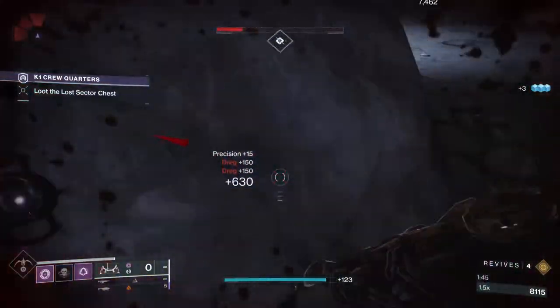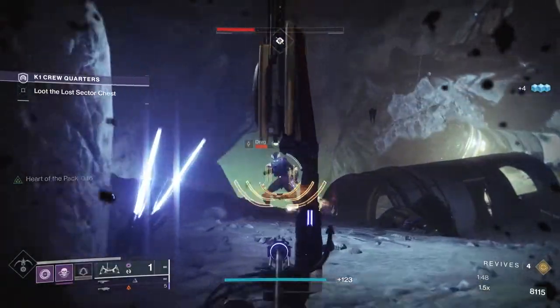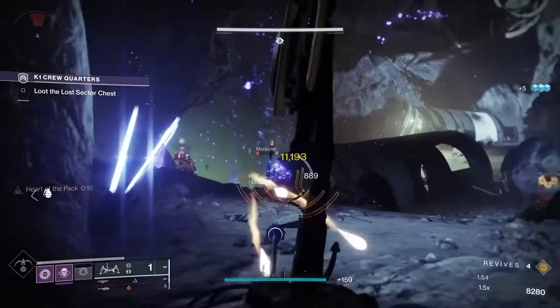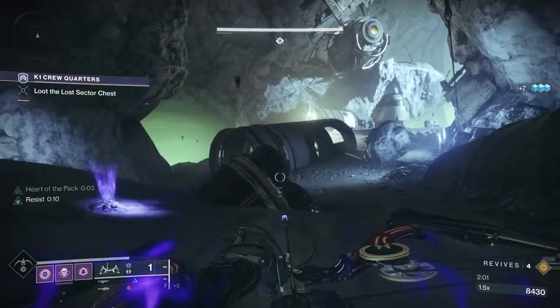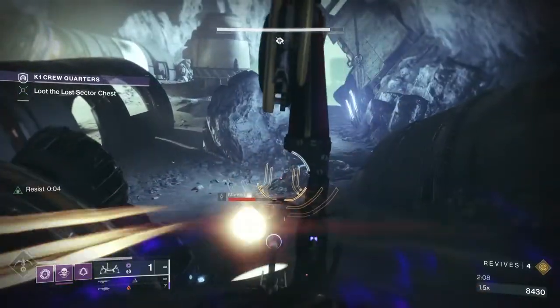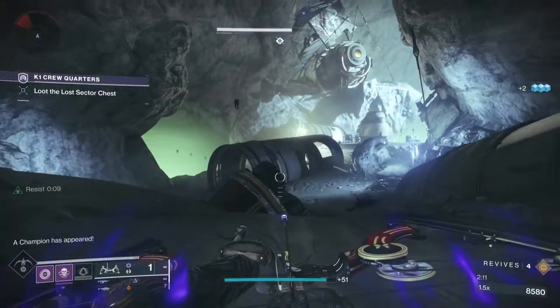Elemental Armaments is really good because you can spam wells from just playing the game and getting weapon kills. Elemental Light gives you elemental wells on kills with your super, dropping wells matching your subclass burn — great for supporting yourself and your fireteam in various builds. Elemental Ordnance spawns an elemental well when you get grenade kills, with the well matching your subclass burn. It's great for grenade-enabled builds and lets you gain wells just by playing the game.